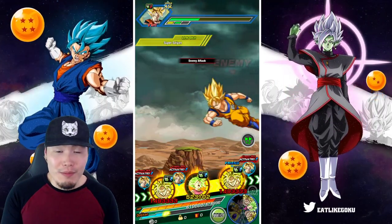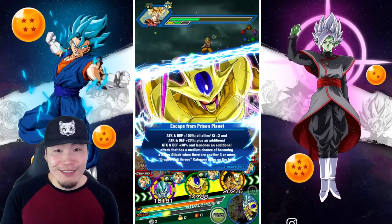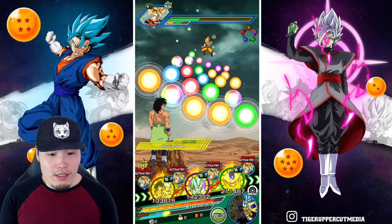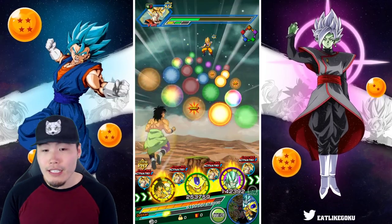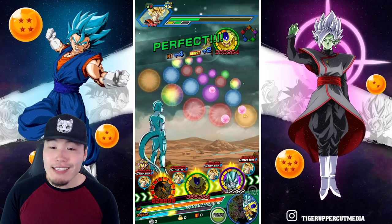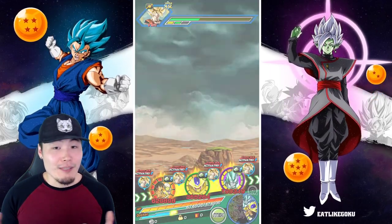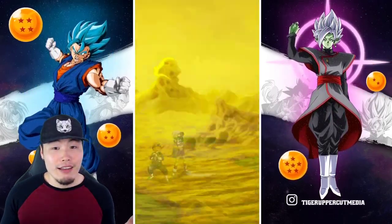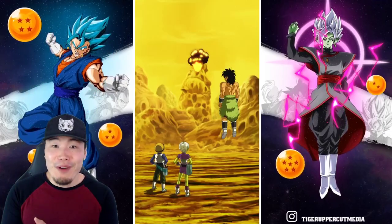This puts LR Ultra Instinct Goku STR, Oise, and all those high dodge-chance units to shame — because even though those guys have around 70% dodge, which is very high, it's not 100%. So here: one, two, three, four, five, six, seven — perfect, seven ki spheres — they should be getting 100% dodge. Attack is going to be lower without Turles, but 4.3 million is actually still very impressive.